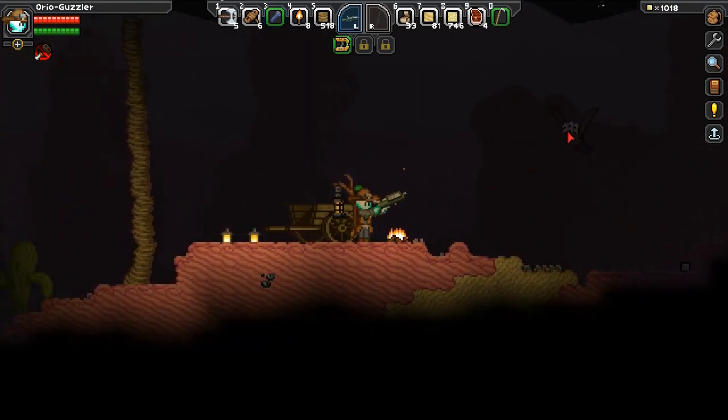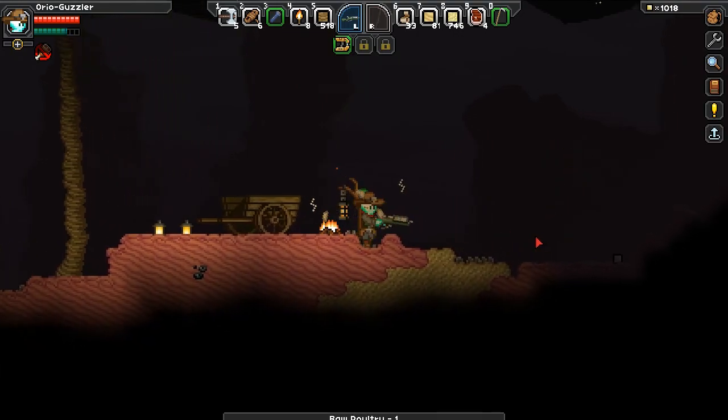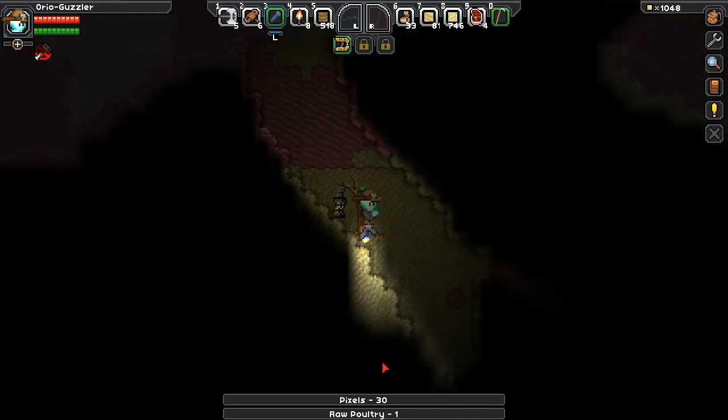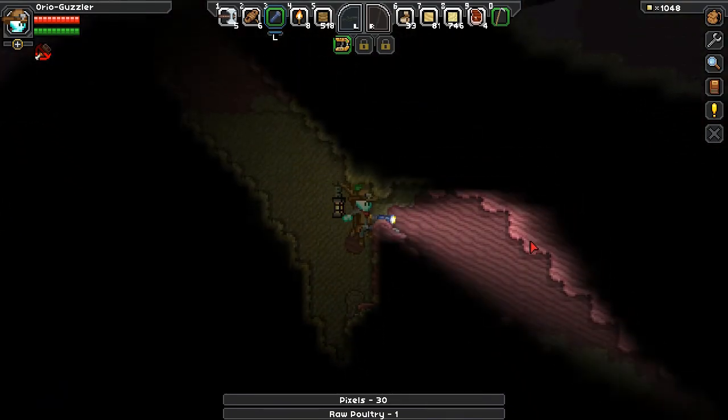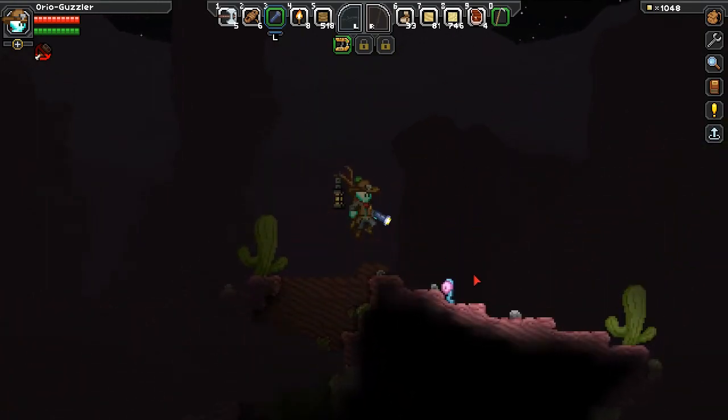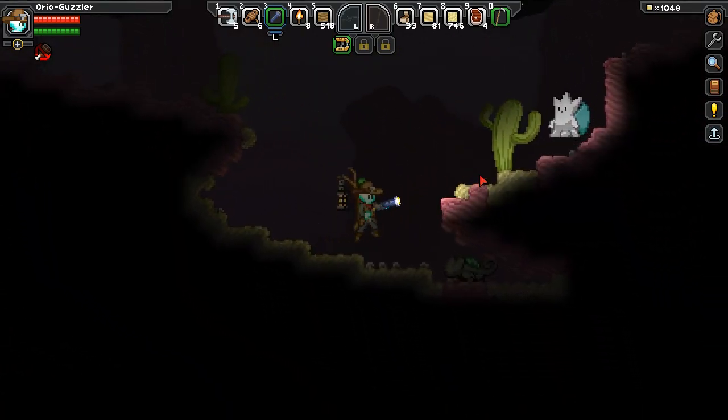You are actually going to try and kill me. Getting a little better. Raw poultry. Let's see what's down here — I'm really hoping for some surface iron, but I'm pretty sure I'm going to have to dig for it. And that's okay.